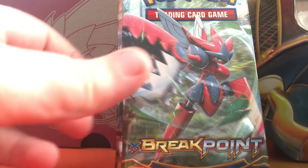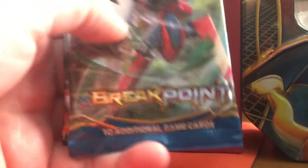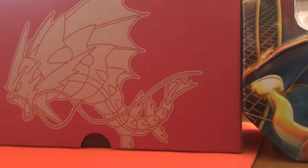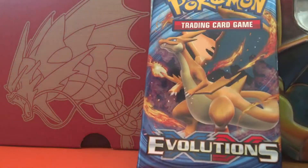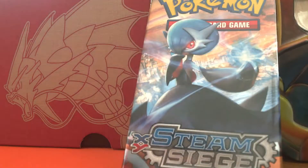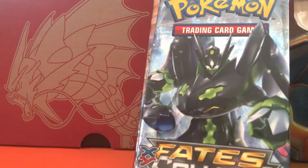Hey guys, it's G from GM PokeVids, and I'm here today with another video. I have four random packs of Pokemon tokens today: one pack of Breakpoint, one pack of Evolutions, one pack of Steam Siege, one pack of Fates Collide. Stick around, because we're going to release two codes at the end of this video. Let's start opening packs.